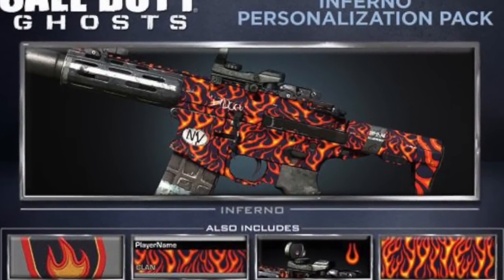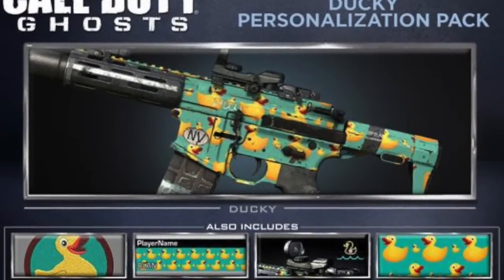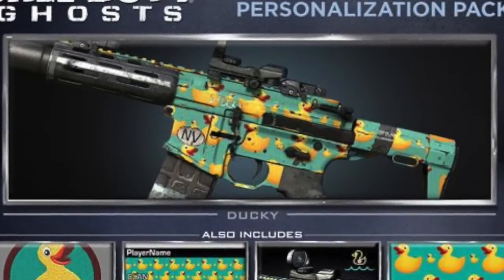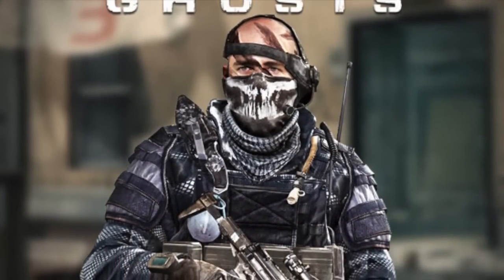Moving on to gun camos, there'll be 4 new ones. We've got Inferno, we've got Circuit, we've got Ducky — yep, that's right, Ducky — and finally we've got Space Cats.